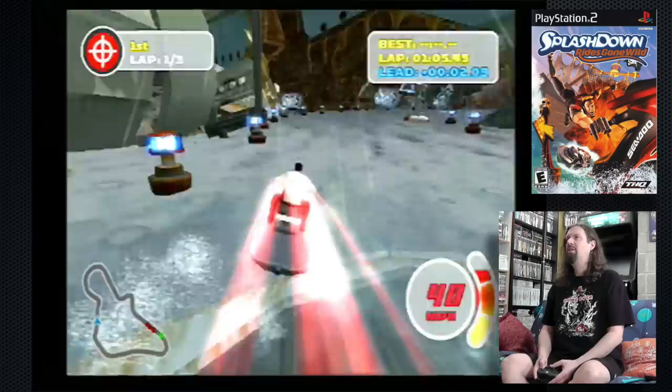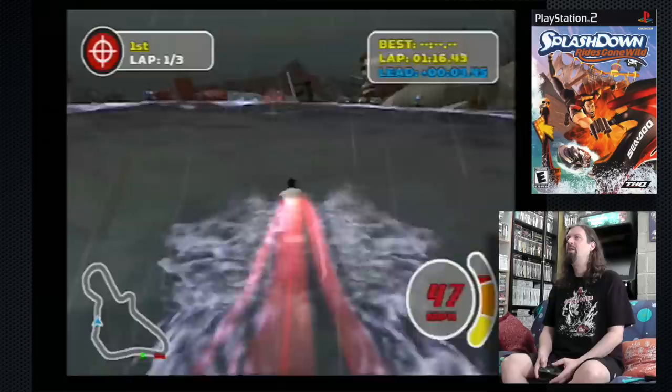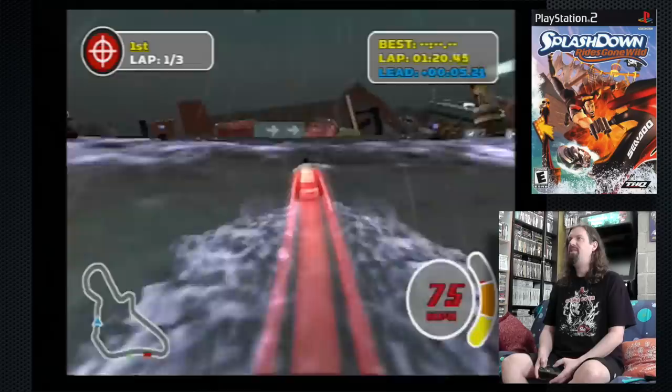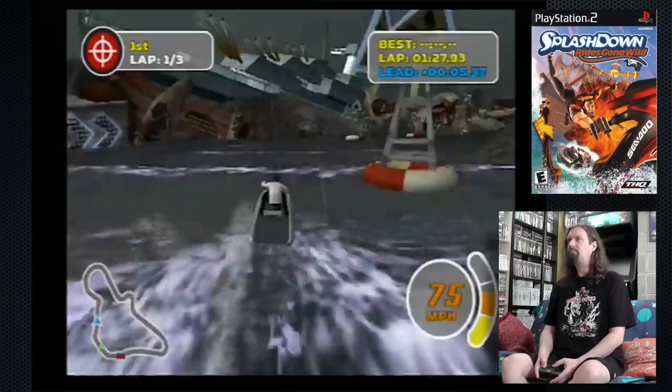In this game, like Wave Race, you need to pass buoys on the correct side or it powers down your jet ski. This is a good level for showing off some of the physics and water effects too — notice those waves there, it kind of bounces your Sea-Doo or jet ski around.